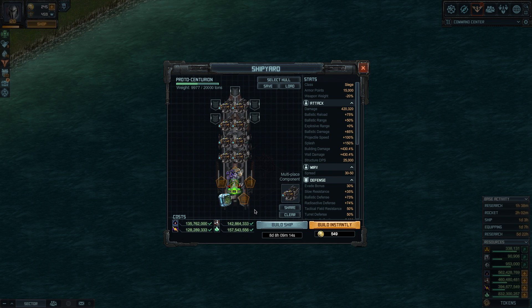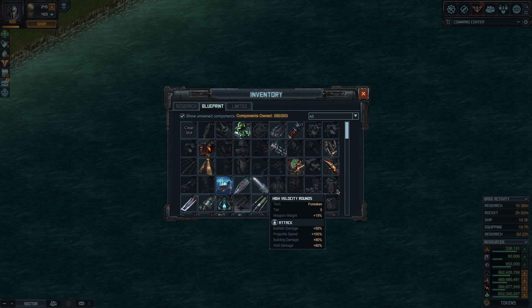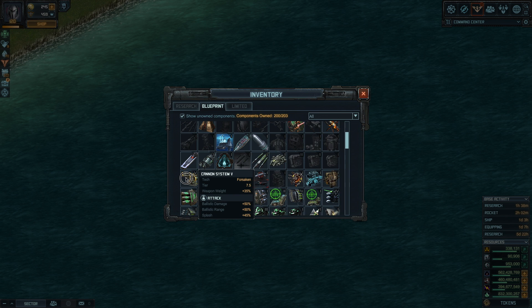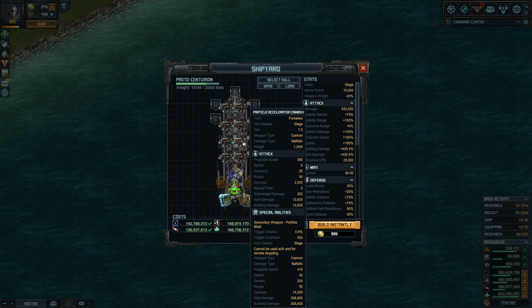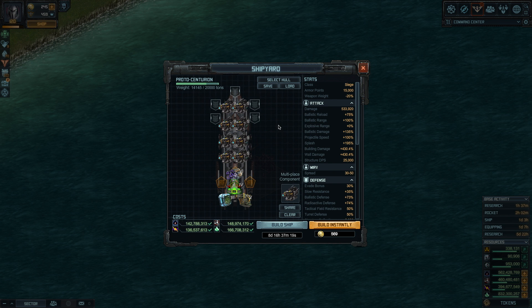Moving on in terms of specials, the other special that came out is the Cannon System 5. This one is a lot lighter than the nuclear accelerator. It gives you range, splash and damage. I'm not too concerned about reload because this weapon already reloads every three seconds. The ship has a 75% bonus and then we're going to get the ranking bonus, so it will be firing pretty much non-stop already.